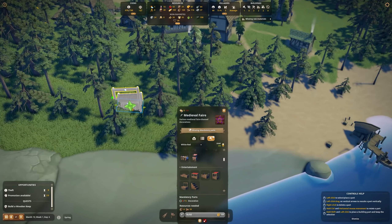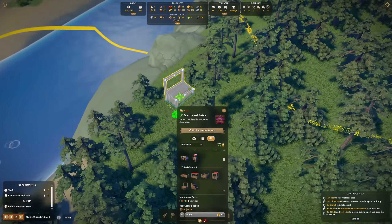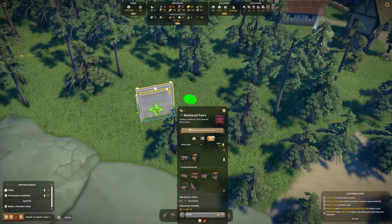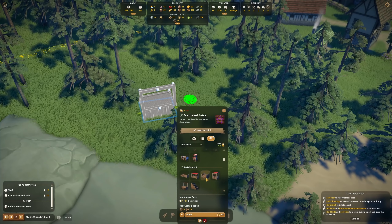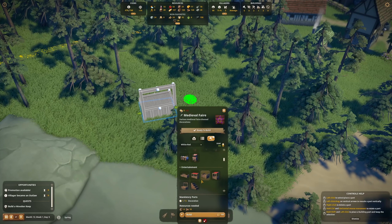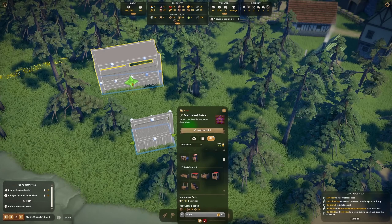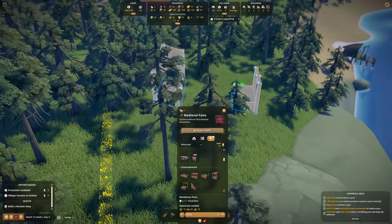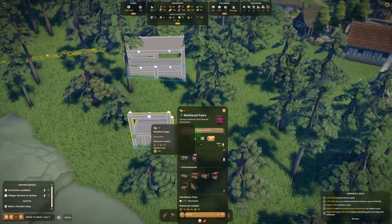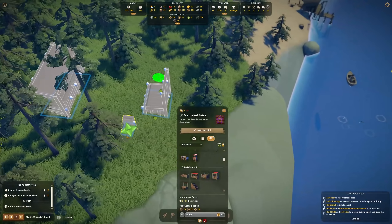The stage is the first important thing — where someone can actually perform. Let's place it right next to the cliff so people have a beautiful view. It's also a bit lower than the area above it. Now let's add covered seating — it costs 10 cloth but it's worth it. We place the seating over here where people can watch what's happening at the stage.